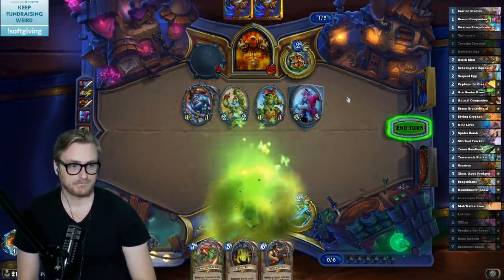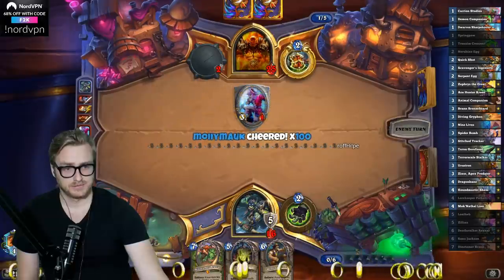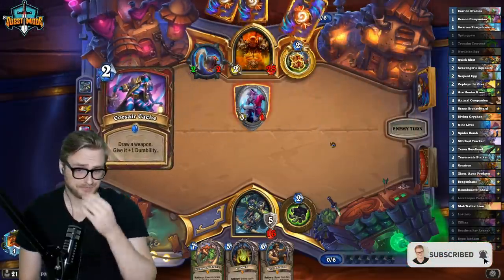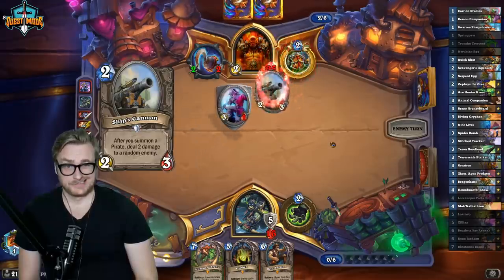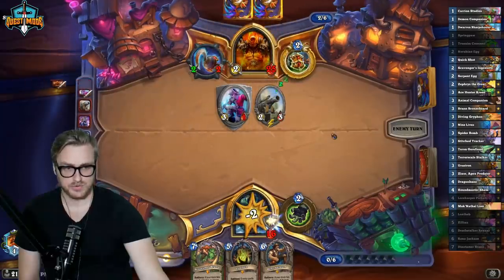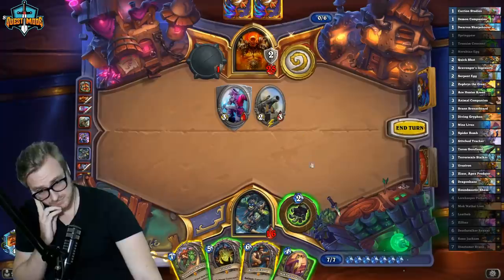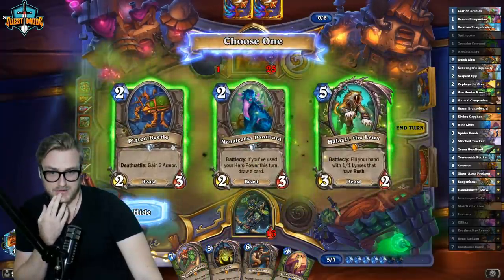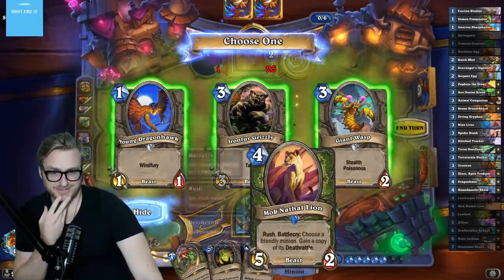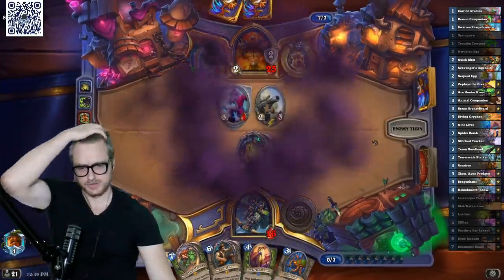The eternal hunt has begun. At 4 mana, what am I looking for here? Let's hero power first. I'll make it cost 7. I can get the lion down next turn, and we just lowcurve here — play these two. Oh, I should have gone for something more expensive, but this is fine.